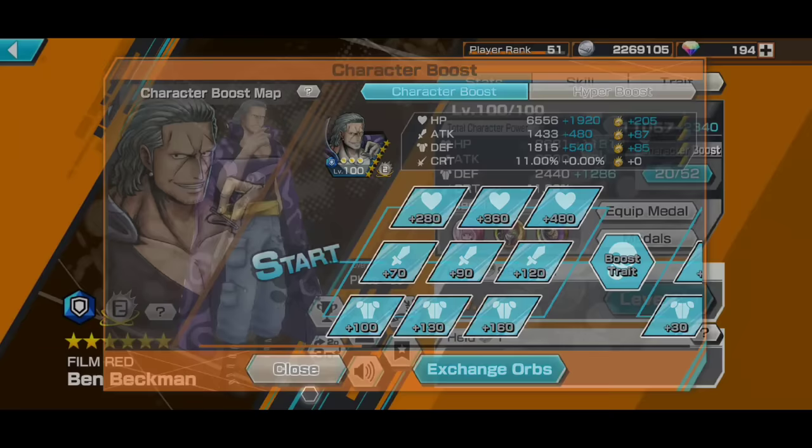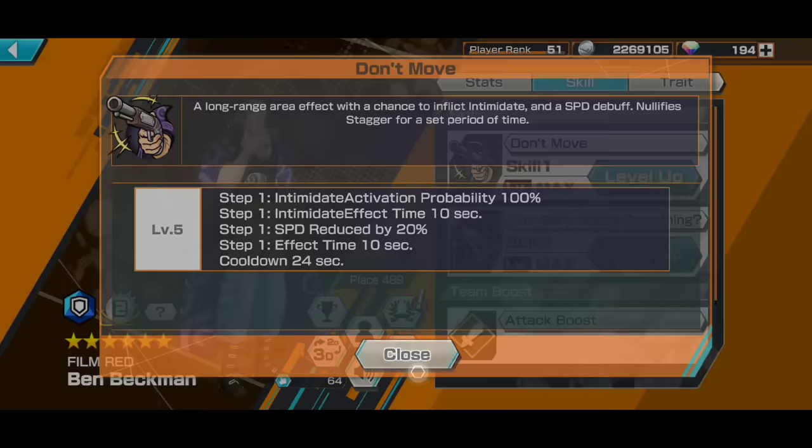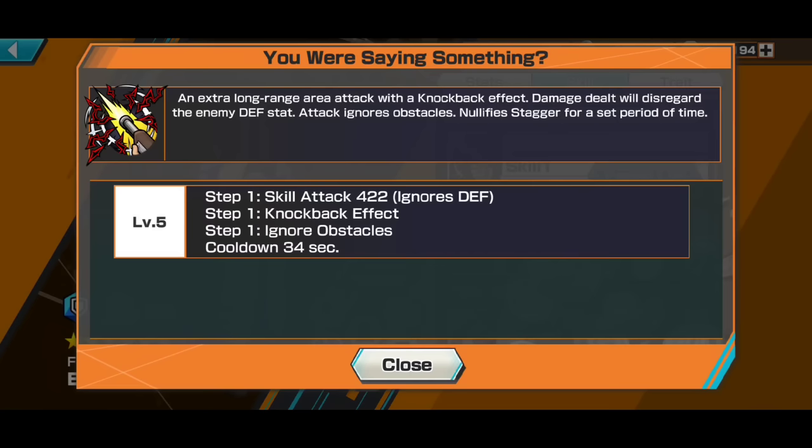His first skill, 'Don't Move', is basically a long-range status infliction that intimidates your enemy — it makes them unable to attack you or use their skill. This skill is quite useful; it can help you to immobilize your enemy. They can move and capture, but they can't do anything else. It also slows down the enemy. His second skill, 'You Are Saying Something', is an extremely long-range sniper skill — not really an area attack, just a single extremely long-range shot. It knockbacks your enemy and disregards their defense, so most of the time you can actually one-shot people, but only if you can hit them. It also ignores obstacles, so it can shoot through walls — like at Arlong Park, you can shoot through the gates and hit enemies behind them.